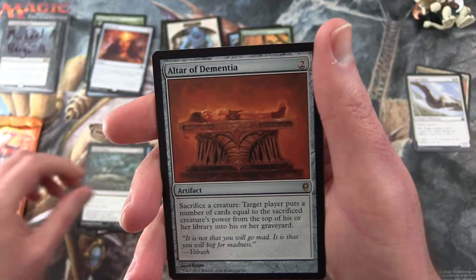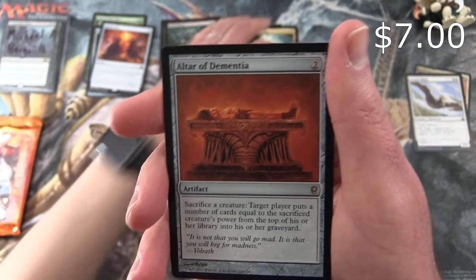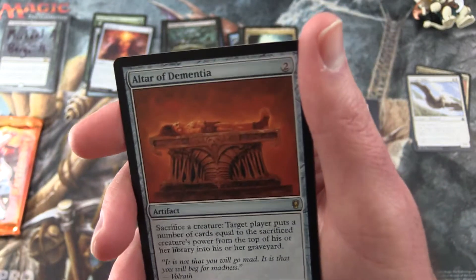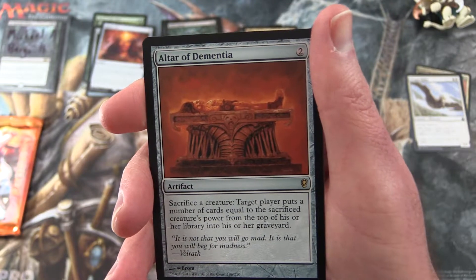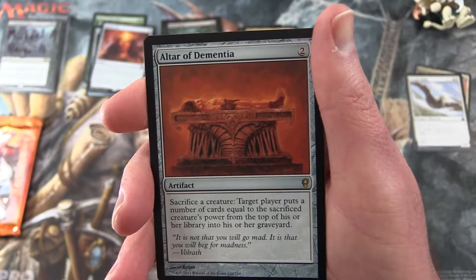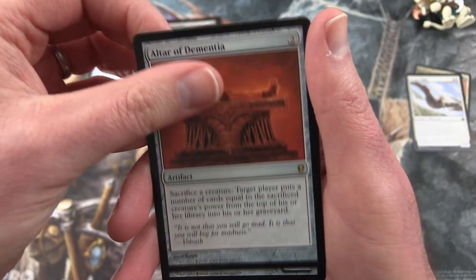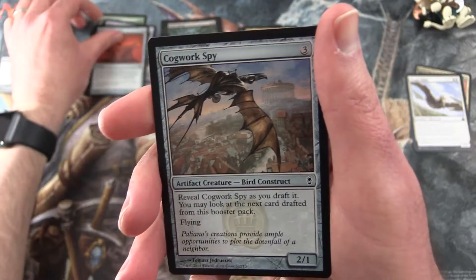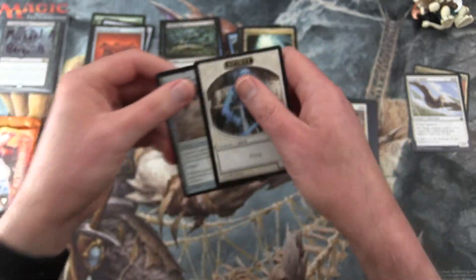And the Rare is Altar of Dementia. This one's pretty good — I think we pulled this the other day actually. It's an artifact for two: sacrifice a creature and target player puts a number of cards equal to the sacrificed creature's power from the top of his or her library into his or her graveyard. And a Cogwork Spy and a Spirit Token.